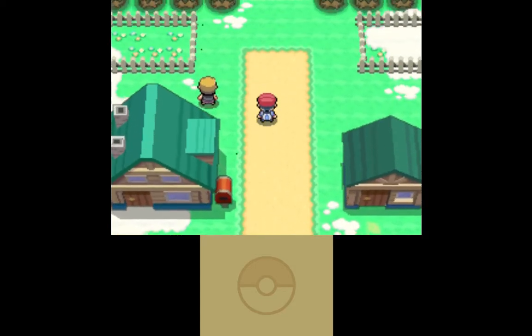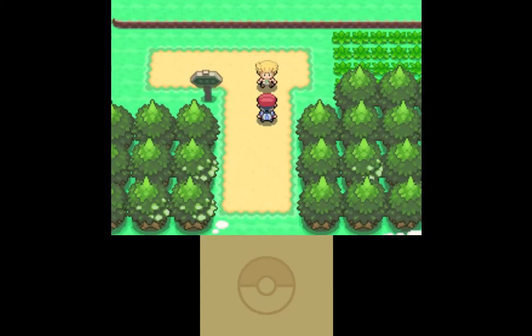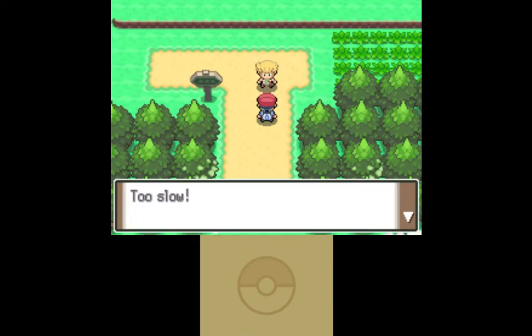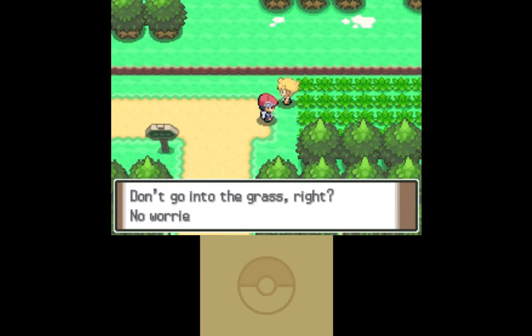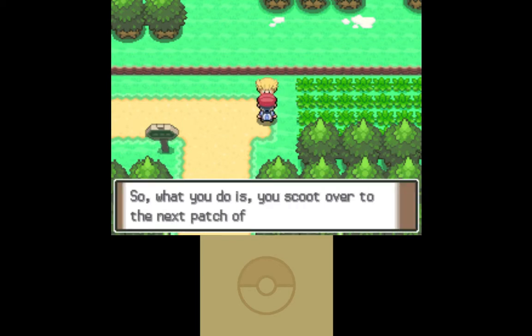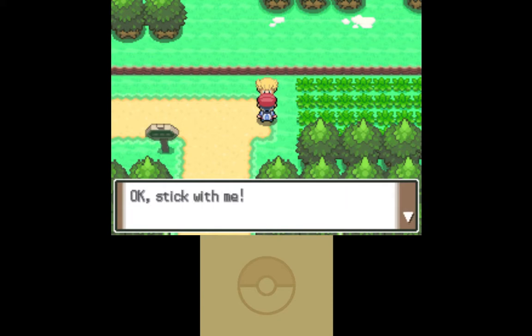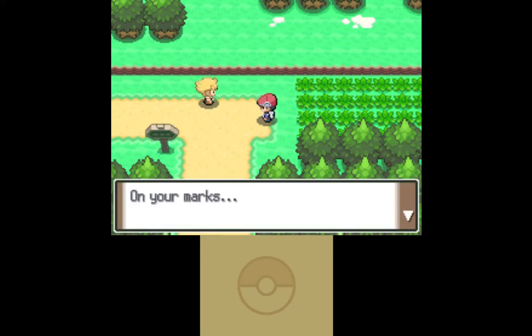Why can't I run yet? Hello there — too slow. We're going to the lab. Don't go in the grass, right? Trust you on this one. If we just keep running, we can get to the town without running into wild Pokémon. This is called troll logic, everybody — it's called that for a reason.